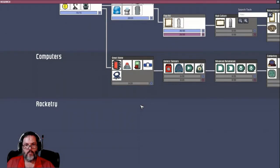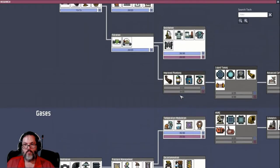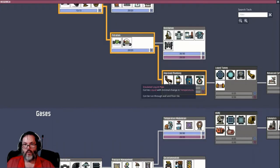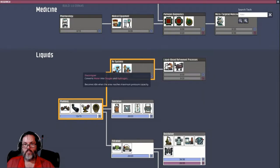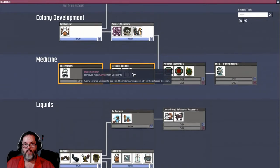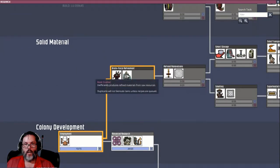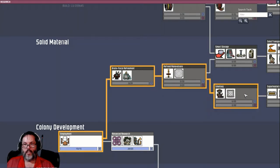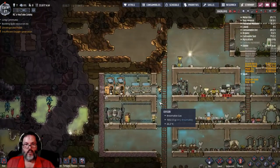I want to get the rock crusher and metal refinery next — that's what I want. So let's get to that. That'll get us the fire pole as well, and keep us going for a while.